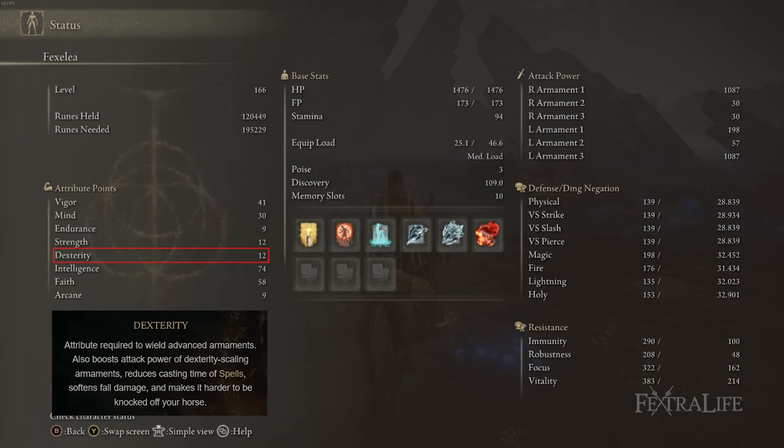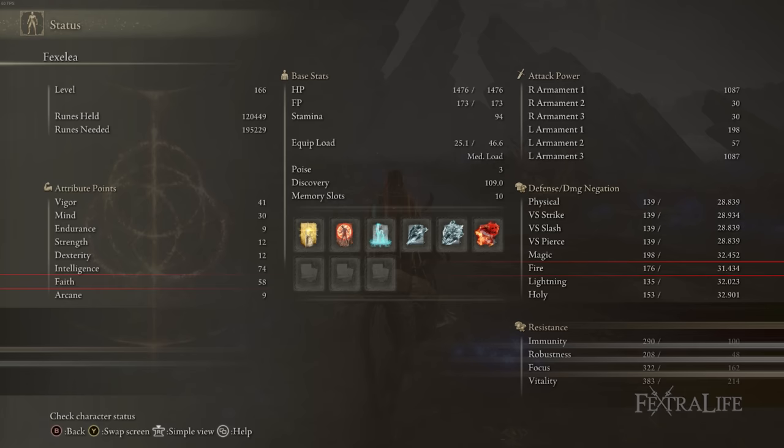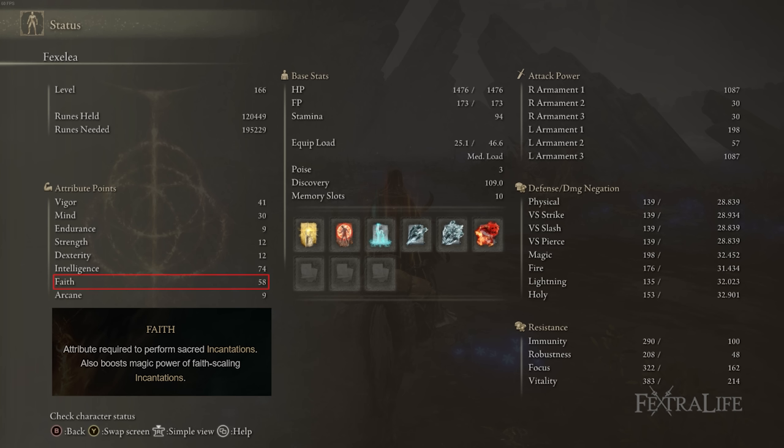Intelligence is at 74 rather than 80 because the Twin Sage Glinstone Crown brings it to 80 and frees up 6 levels — otherwise you'd need to be around level 172 for this stat spread. Faith is at 58, and you'll want to continue increasing this after raising Mind a bit, taking it up to 80 just like Intelligence for very good sorcery scaling.